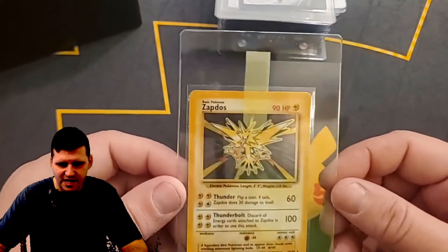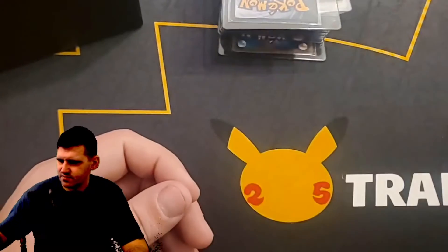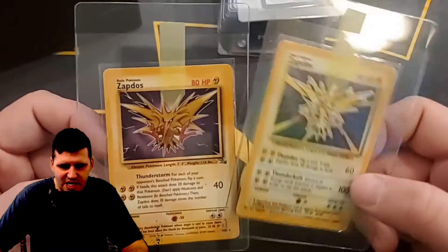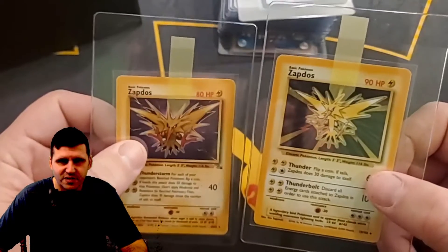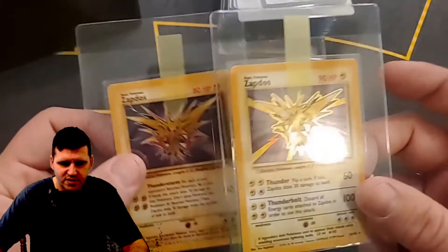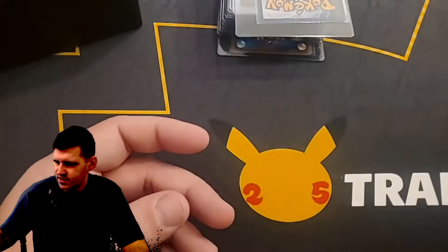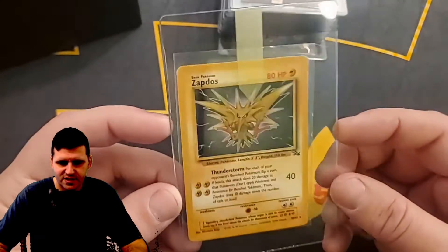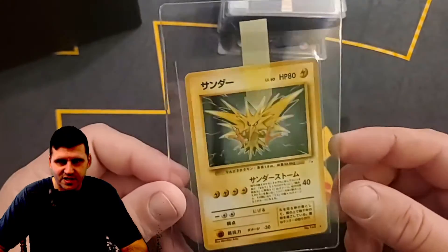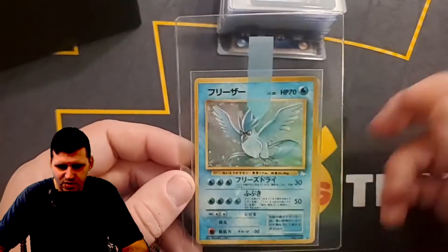Zapdos Base Set holographic — beautiful card. Zapdos again, Base Set. Zapdos from Fossil — you can see the very small difference between them. For the most part this one pops a little more, the holo is a little nicer. That one was the non-holographic. It's another Fossil non-holographic — I only had one holographic and it's in my binder. I ordered it off Amazon because I needed it for the binder. Here's the Japanese Fossil holographic — the holo version just in Japanese.